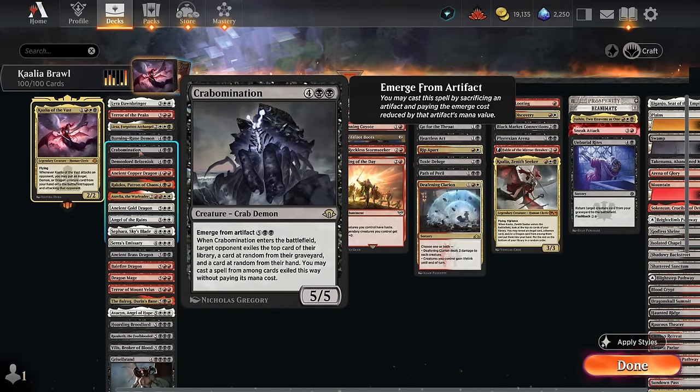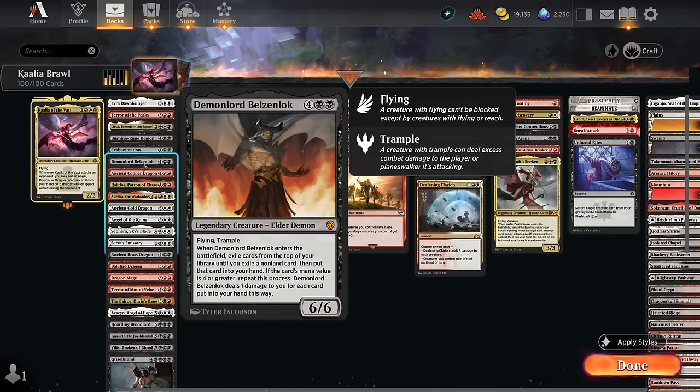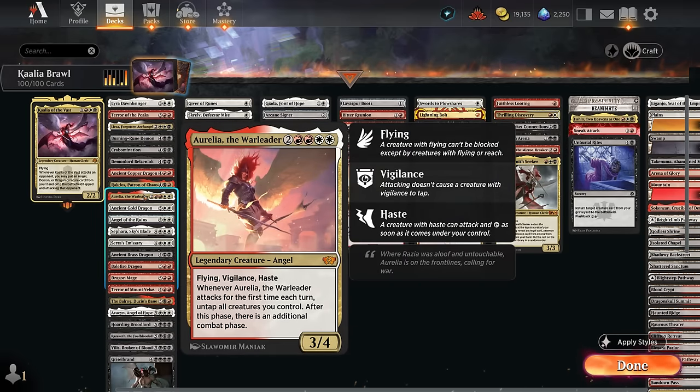Crabomination is a new addition from Modern Horizons 3 — when it enters we'll randomly find a card from the opponent that we get to cast for free. Demon Lord Belzenlok can provide a lot of card advantage when it enters. Ancient Copper Dragon is one of the more exciting ones — if it hits the opponent we get to make a ton of treasure tokens to empty the rest of our hand. Araggos, Patron of Chaos can have a nice end-of-turn trigger making the opponent either sacrifice permanents or we get to draw. Aurelia has an attack trigger, but at 6 mana it's still realistic to hard cast, and if we ever untap and attack again with Kalia, Kalia also gets to trigger an additional time.